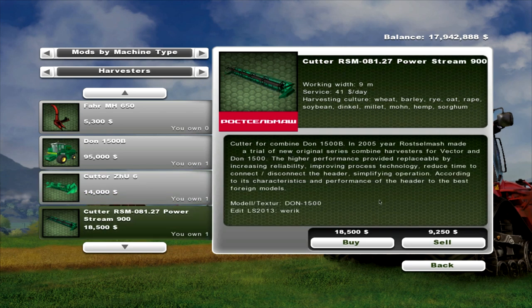There's also a 9m head in it for wheat, barley, rye, oat, rape, soybean, dinkle, millet, moe, hemp, sorghum. And that's $18,500 to buy, with a maintenance of $41 a day.